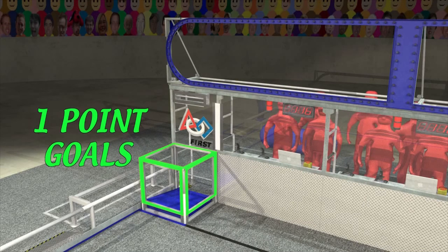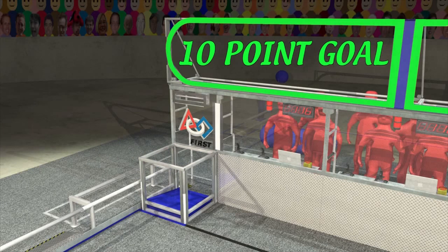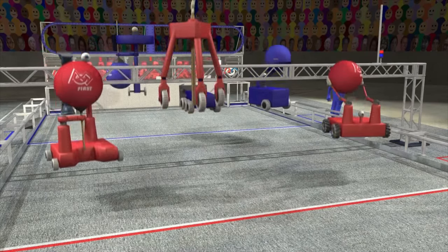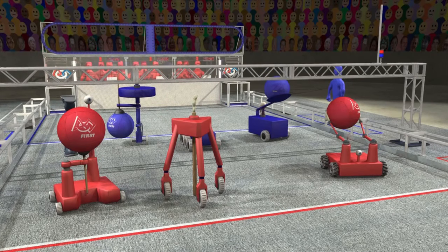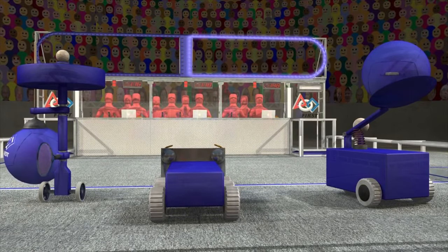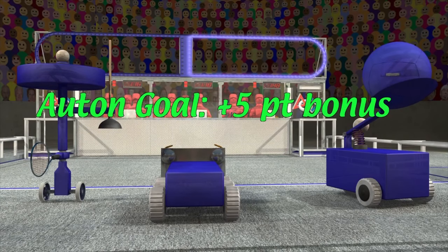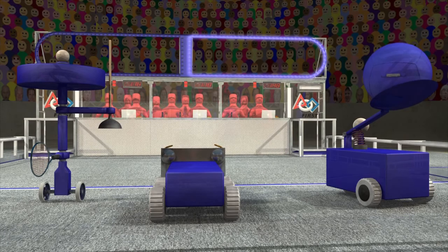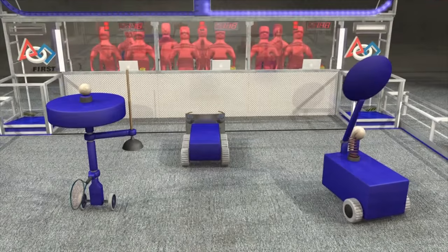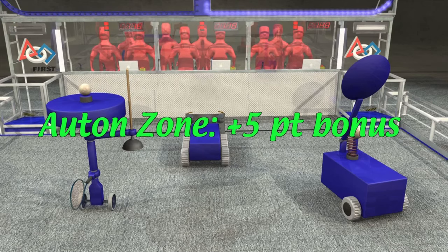A ball scored in a low goal earns one point. A ball scored in a high goal earns ten points. Robots that assist their Alliance when scoring will earn big bonuses. The match begins with each robot starting in the white zone or a goalie zone, and each robot can be preloaded with one game ball. A ten-second autonomous period starts the match, during which robots use pre-programmed instructions. Each ball scored during the autonomous period earns a five-point bonus. One set of goals will be lit up and hot during each half of the autonomous period, and each ball scored in a hot goal gets an extra five-point bonus. Every robot that moves from the center white zone into their own zone during autonomous gets another five-point bonus.